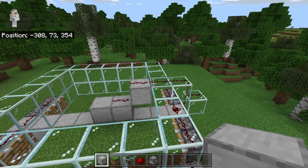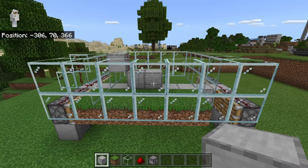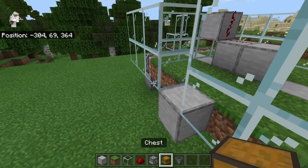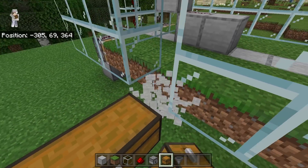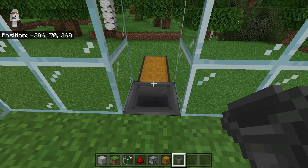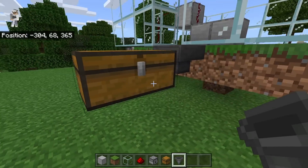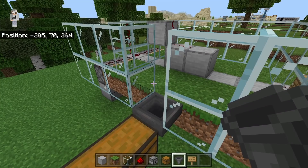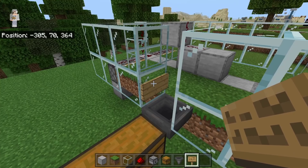The next step is to come to the back of the farm. Now break these two middle blocks. Then place a block at this spot. Now crouch down and place two chests to form a double chest. Once you have made that double chest, break this block. Now come inside the farm. Then crouch down and place a hopper, making sure this hopper funnels towards the double chest. You can tell the hopper is facing towards the double chest because the nozzle of the hopper is facing the chest. The next step is to place a sign at this spot. By placing that sign, we will be able to prevent water from spilling over the hopper.